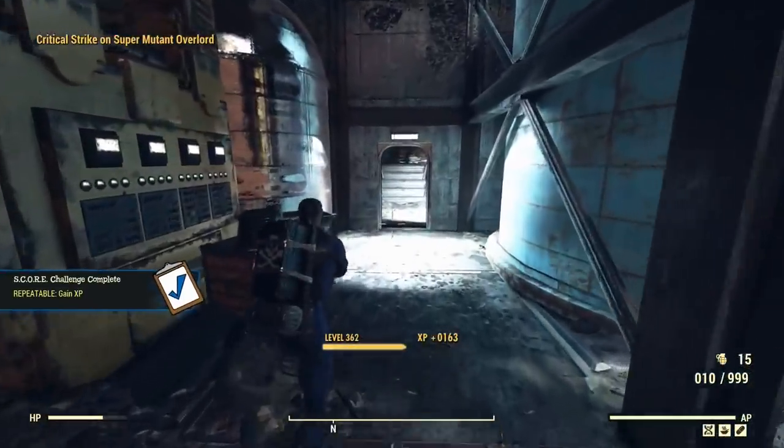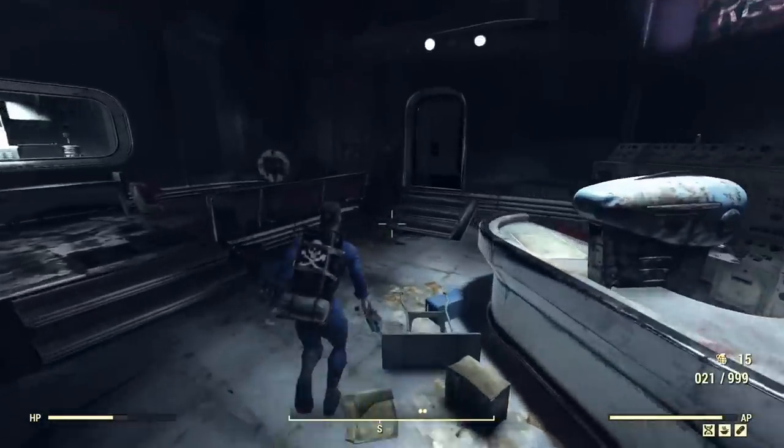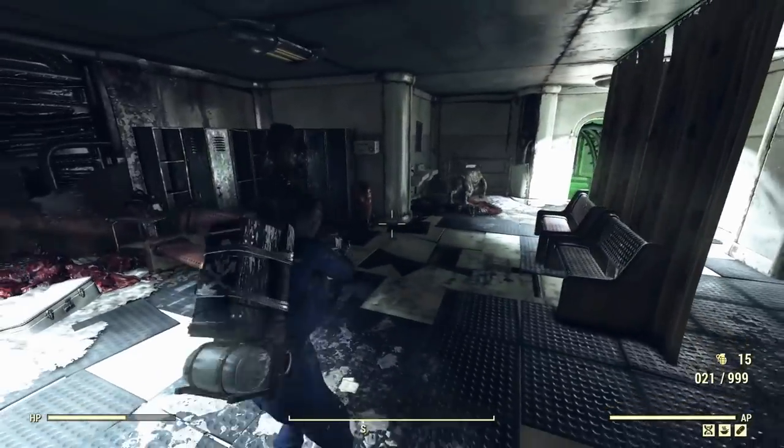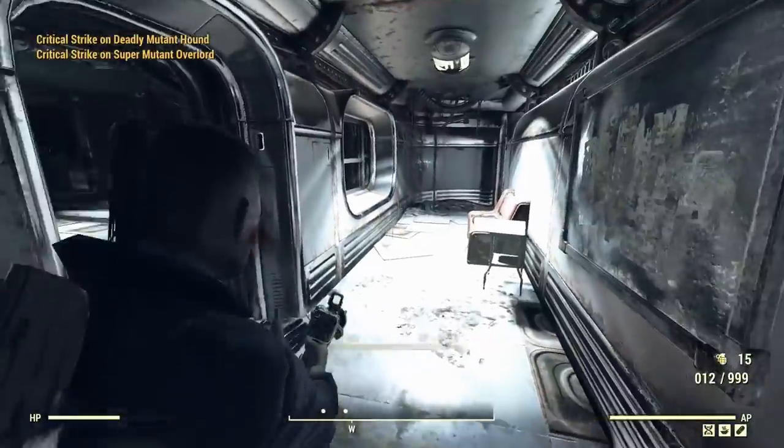By the way, if you're struggling for caps and you want to get a little bit of scratch from the rip-off bots around the map, just gather Stimpacks. They're easy to get. Just do daily ops and don't bother healing yourself. If you've got vampire weapons - piece of piss.